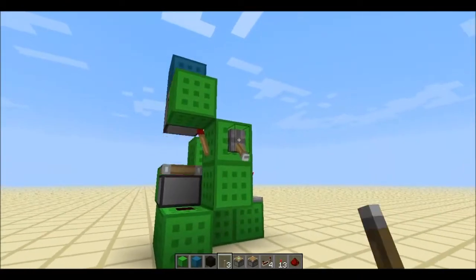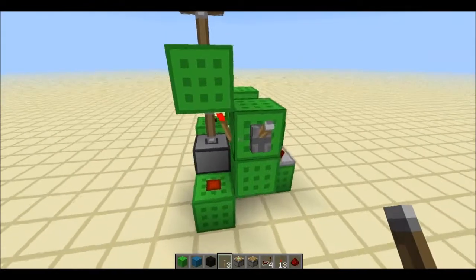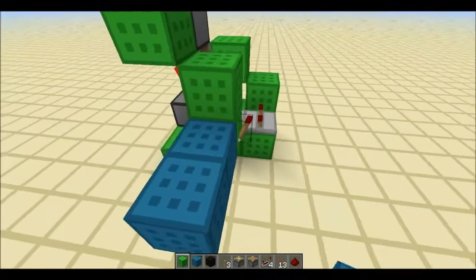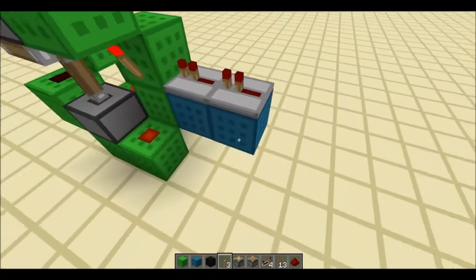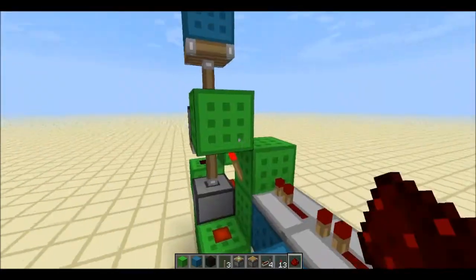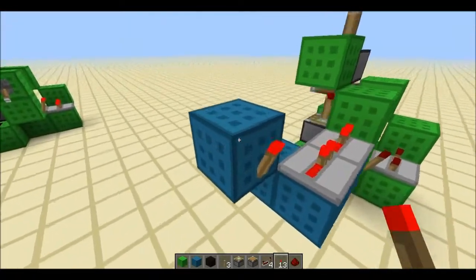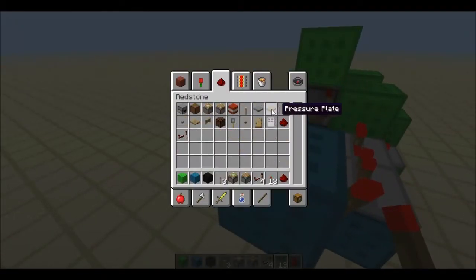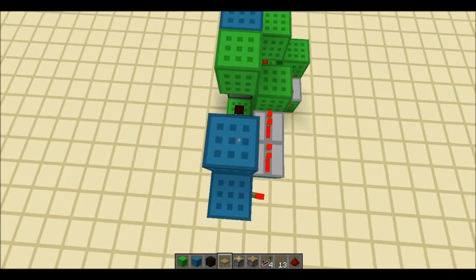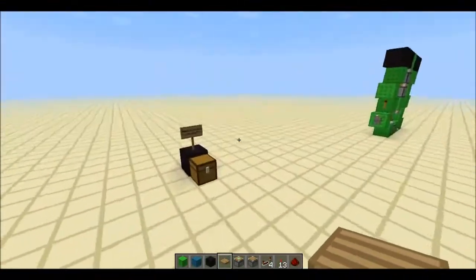Put a torch there, and finally put the lever here — and that should work. If you want, you can put a pressure plate instead. It's pretty sloppy the way I did mine — I put this here, boom, and then had this with the torch, and the pressure plate above this, so you can step on that and it'll push up.